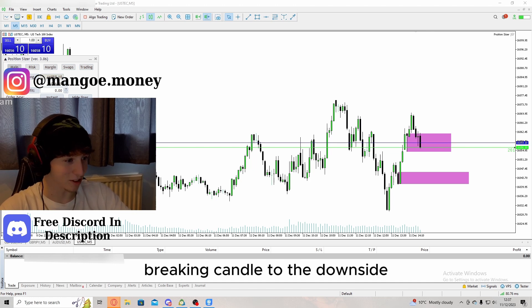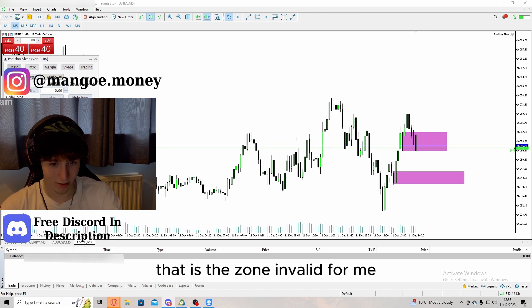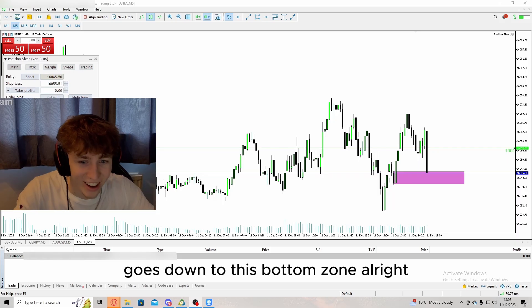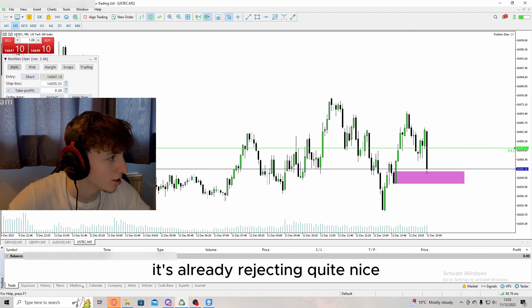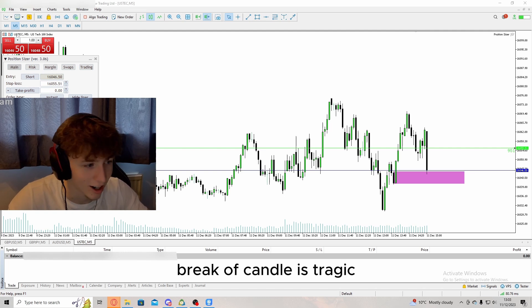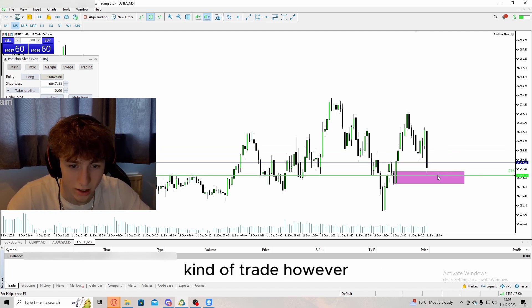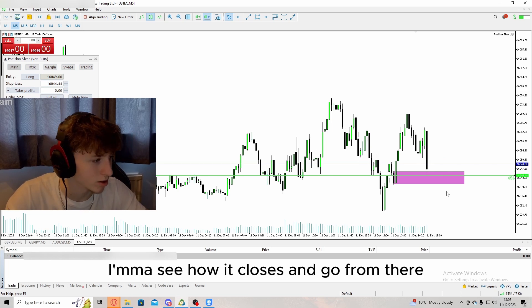That zone is now invalid for me. So now we're waiting to see if it goes down to this bottom zone. NAS has actually just tapped it — we're going to see what rejections happen. It's already rejecting quite nicely. It's actually hit it with a fat exhaustion candle, to be honest. However, the break-of-candle is way up here, so it could be an aggressive entry.